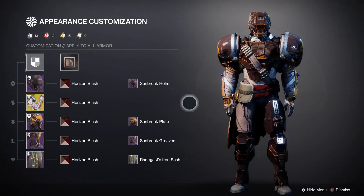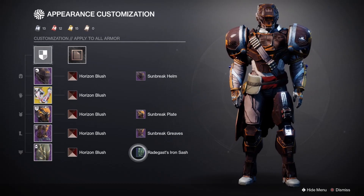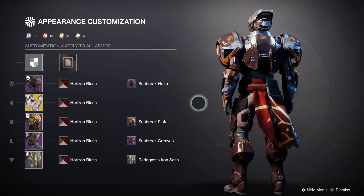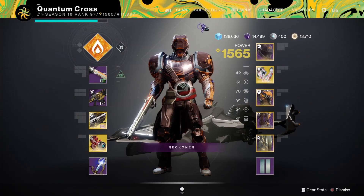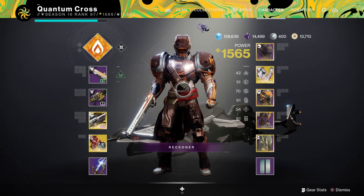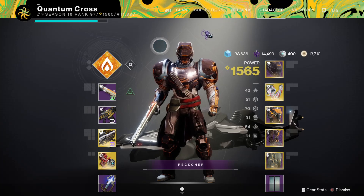The last part of this build is the fashion — I used Horizon Blush shader, which looks really nice with the Sunbreak helm, chest piece, and boots, with Radiga's Iron Sash for the mark. That's the look I went with. So that's your Ashen Wake fireball Solar Titan build. Thanks for watching — remember to like and subscribe, and comment if you have any questions or an exotic weapon and armor combo you'd like me to build.